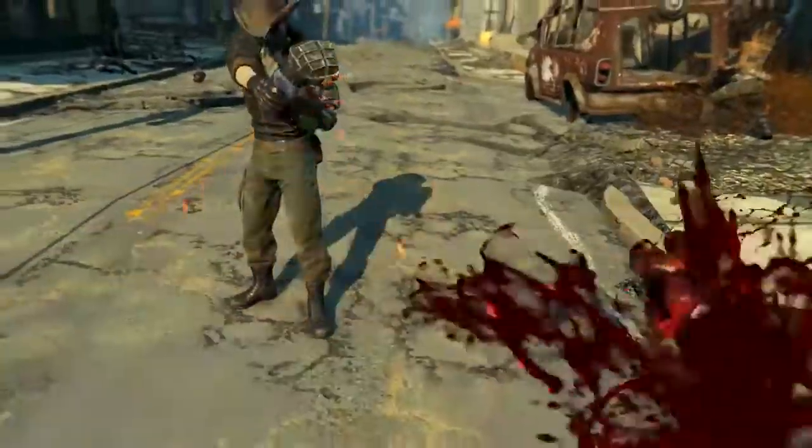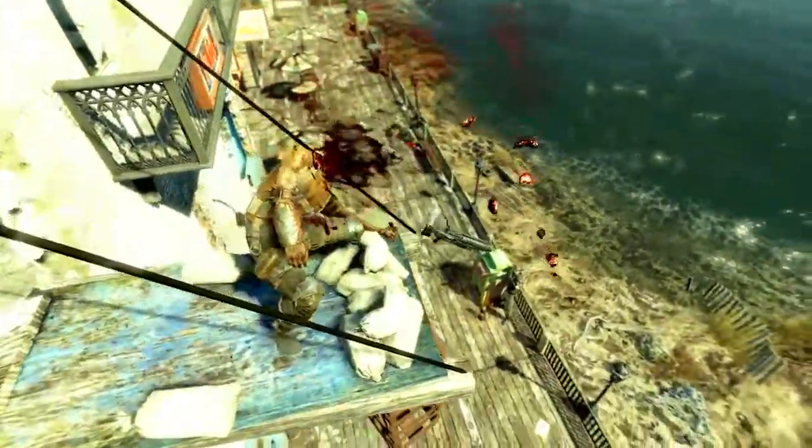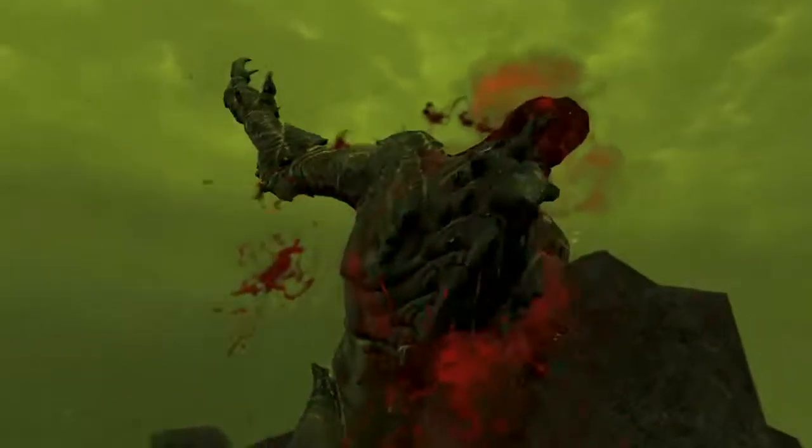Welcome back ladies and gentlemen to Fallout 4. My name's Camel and this video is going to be a walkthrough guide in which I will show you how to find and use to the best of its abilities the unique .44 Magnum known as Kellogg's pistol. This gun is acquired during the main quest, so if you don't want any of that spoiled, don't watch.